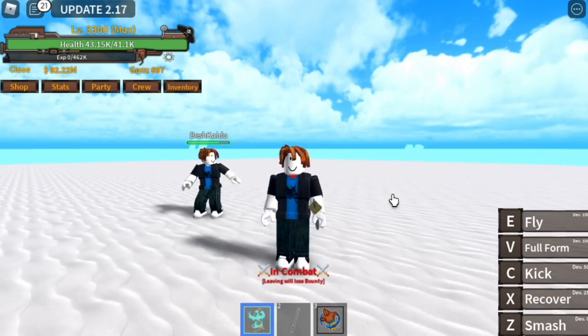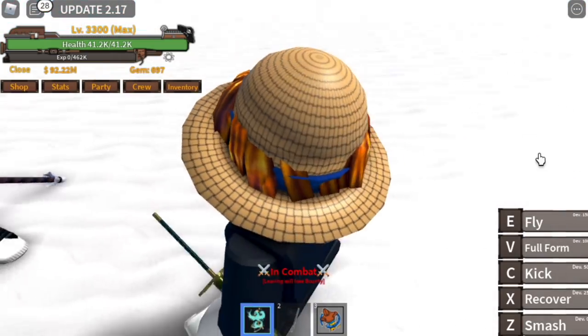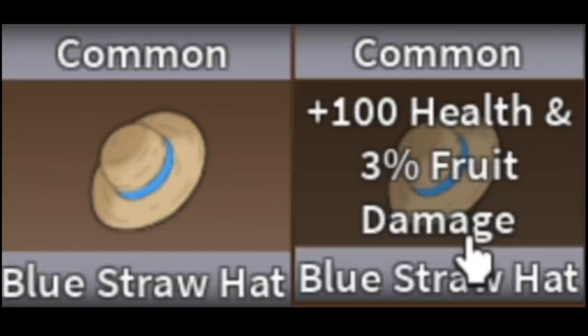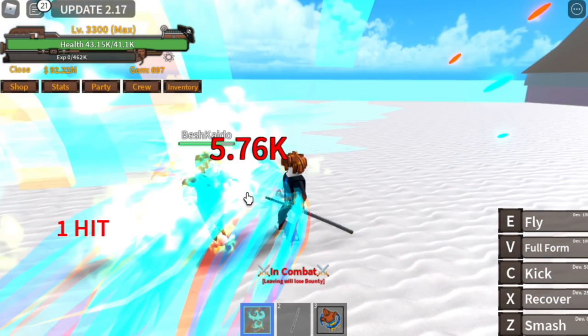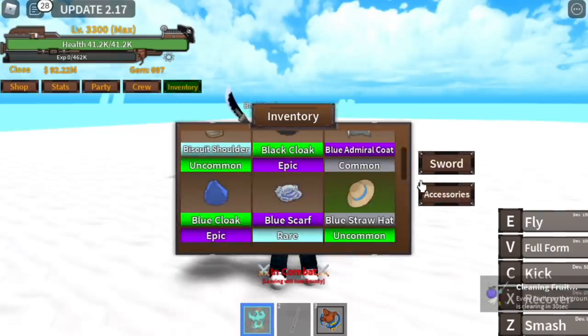For our first accessory, we have the Straw Hat. This really looks so cool — well made, shoutout to the developers. For the stats, it will increase your HP by 100 points and also your fruit damage by 3%. Our HP went from 41,100 to 41,200. For fruit damage, without the item it's 5,760, and with it, damage becomes 5,930.